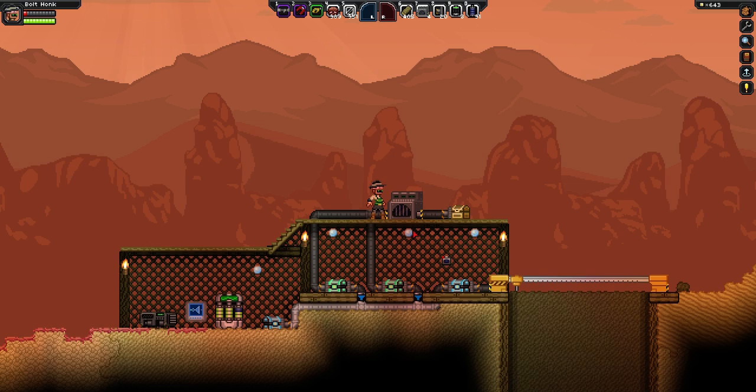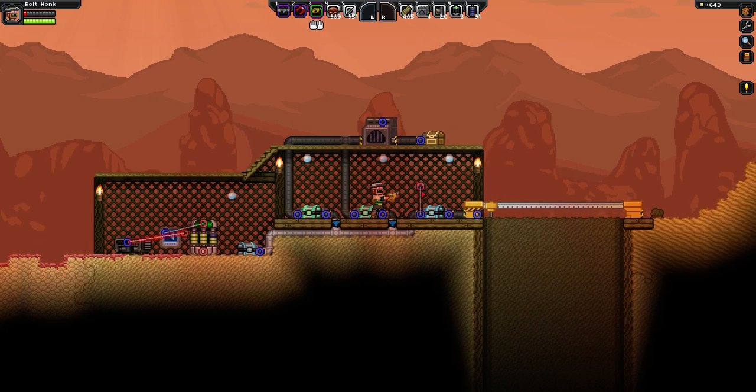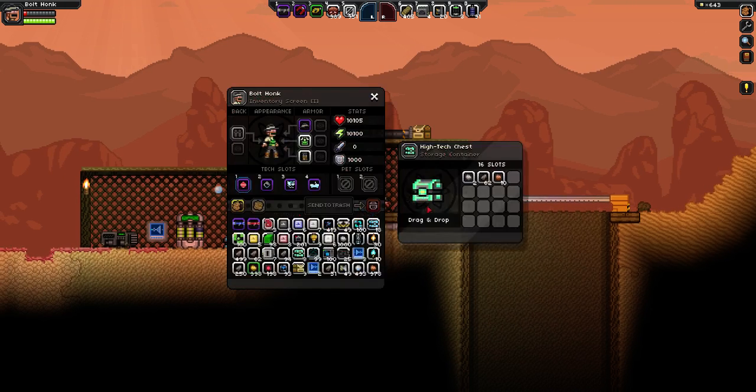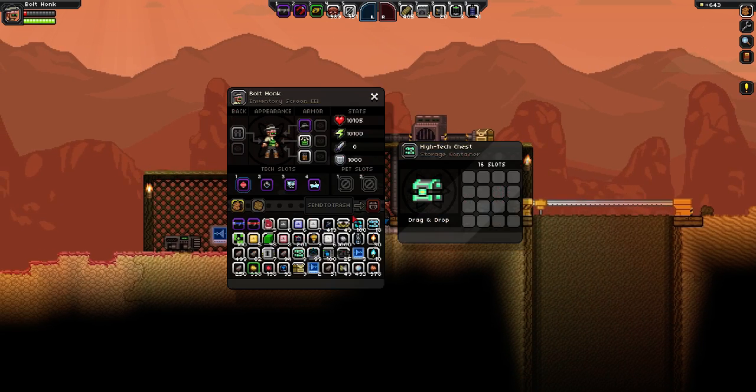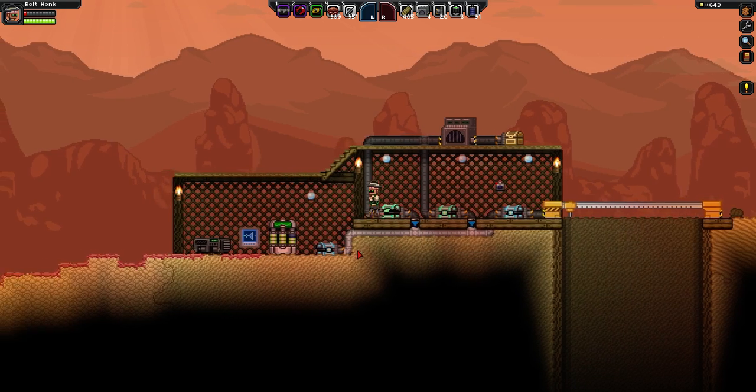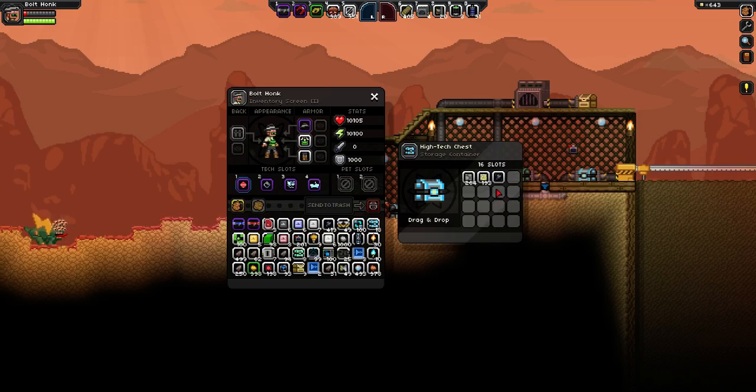So let's try this all out and see if it works. I've got this node hooked up here, so when I power this switch, it'll begin ejecting items out of this blue chest. And as we can see, it's filtering them through. That chest is now empty, this chest now has a few different kinds of ore in it, this chest now has a few different kinds of sand in it, and this chest has all the rest.